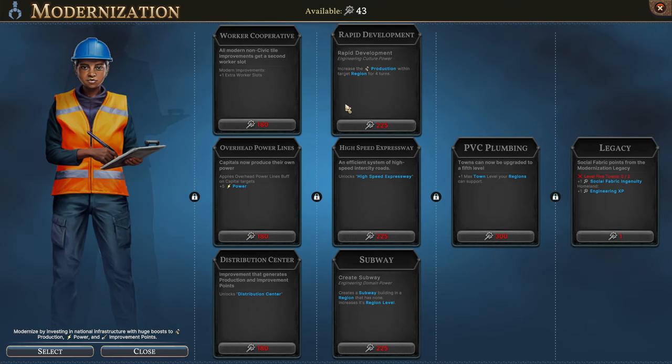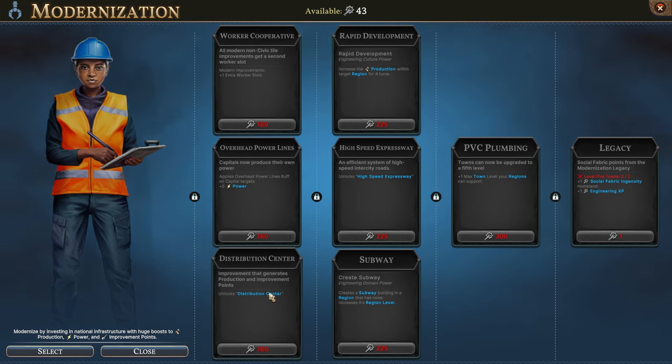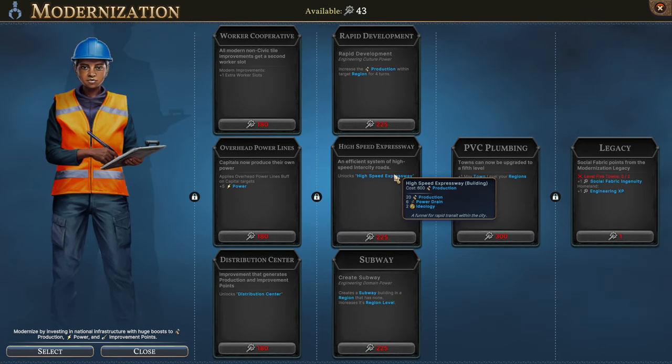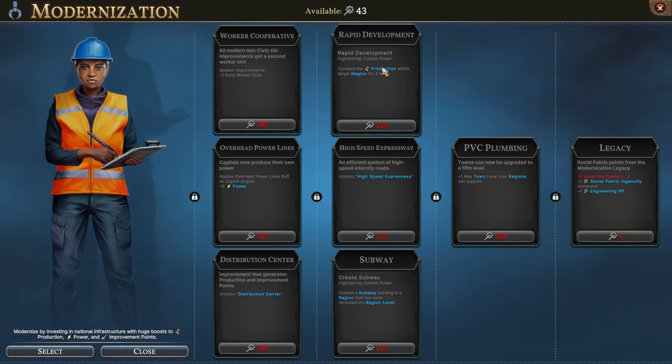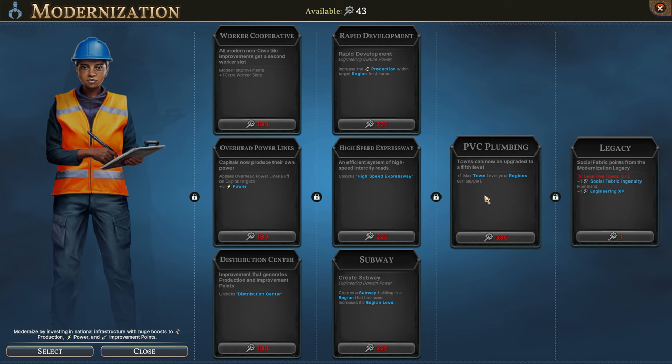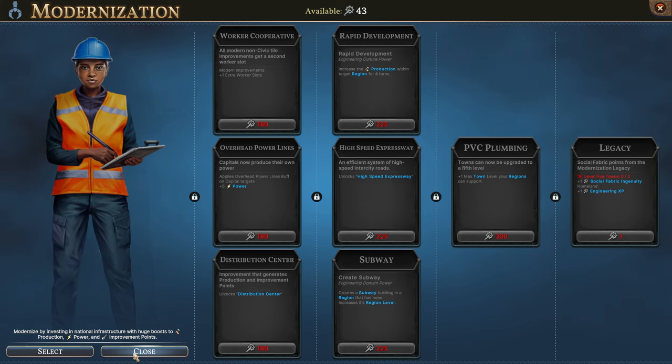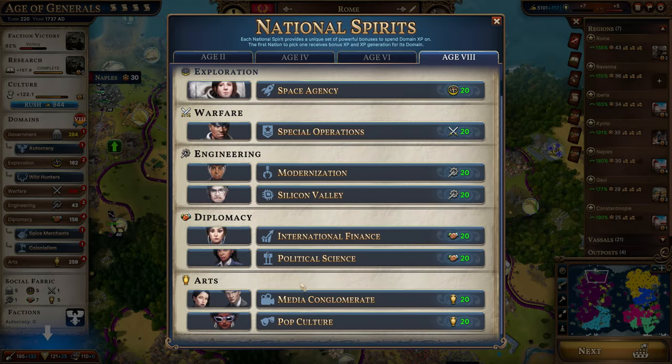Let's go over to Modernization. This one is focused on production points and improvement points. You also get a lot of extra worker slots and some power in your capitals. Most of this is more production and more improvements — like the high-speed expressway gives you 20-plus production and 2 ideology. The engineering culture power gives production to the target region for four turns. The best bonus of modernization is probably the plus-one max town level. Overall it's an okay one — not bad if you really need more production, depending on what victory you might be going for.